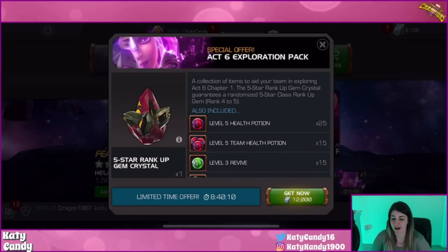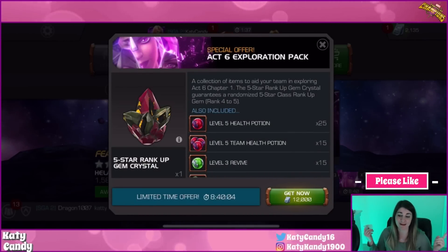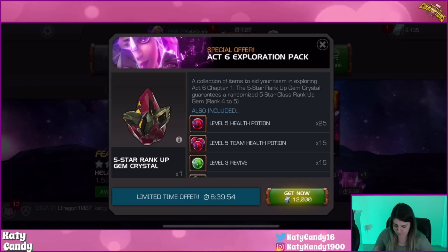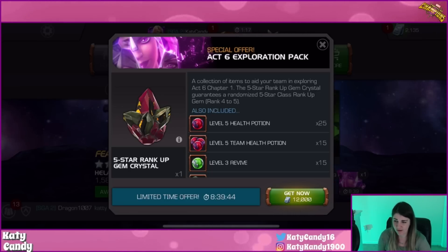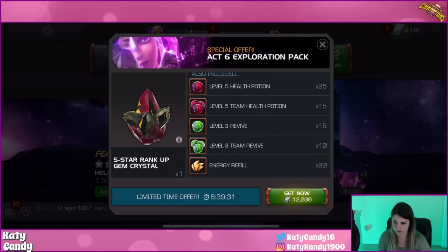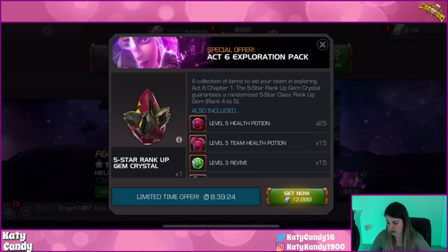Hey guys, it's Katie and I'm back with this quick video. My background is green for some cash money. I just recently did an initial clear through Act Six and got this offer, which is good for 24 hours after completing Act Six. It's offering a five-star rank four-to-five rank-up gem, 25 level five health potions, 15 level five team health potions, 15 level three revives, 10 level three team revives, and 20 energy refills.